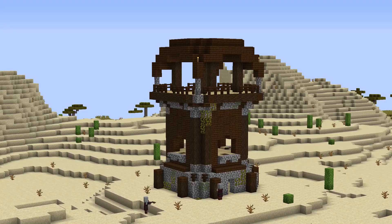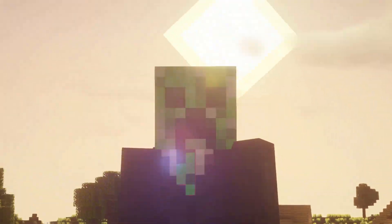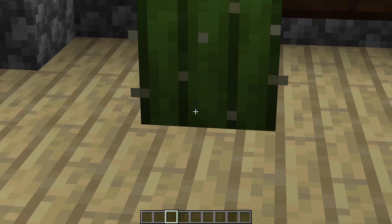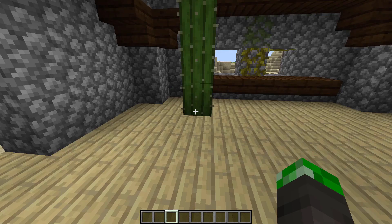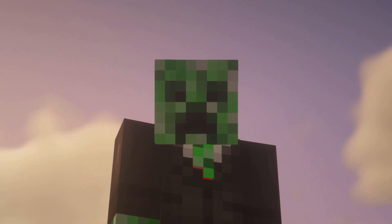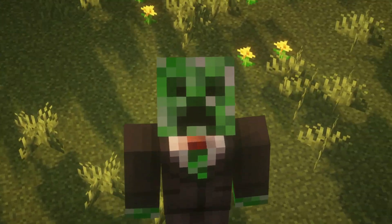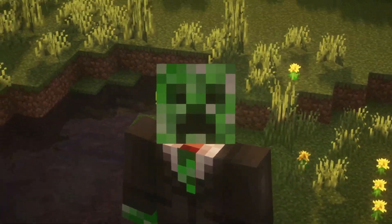To the southwest of spawn, you can also find a pillager outpost, which just so happens to also have a glitch — a random four-block tall cactus sitting on top of birch planks, which is a block a cactus can't be placed on. I'm not entirely sure how this happened, but considering that four-block tall cacti are already hard to find, this is actually a really rare glitch in the game.